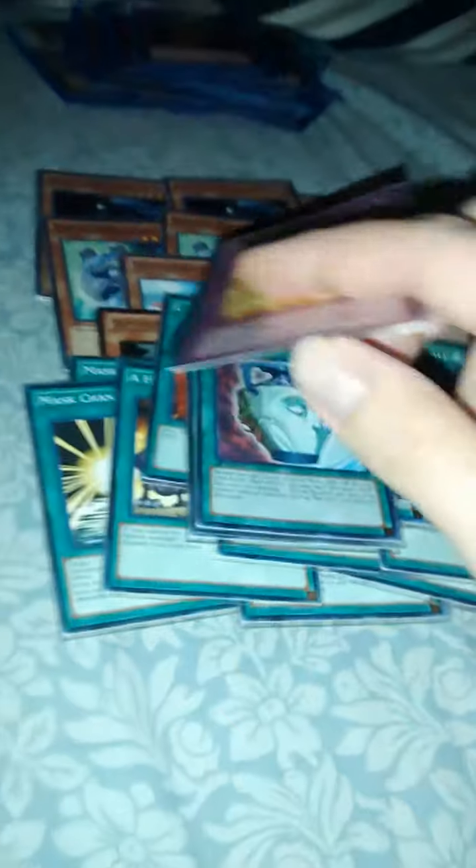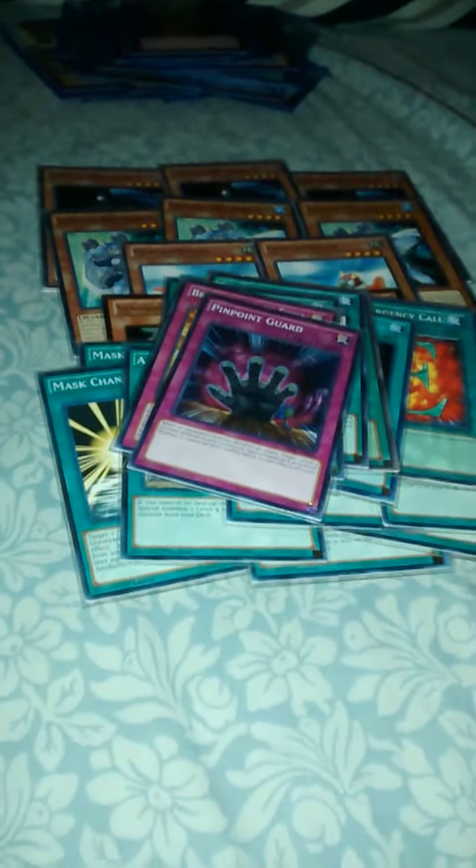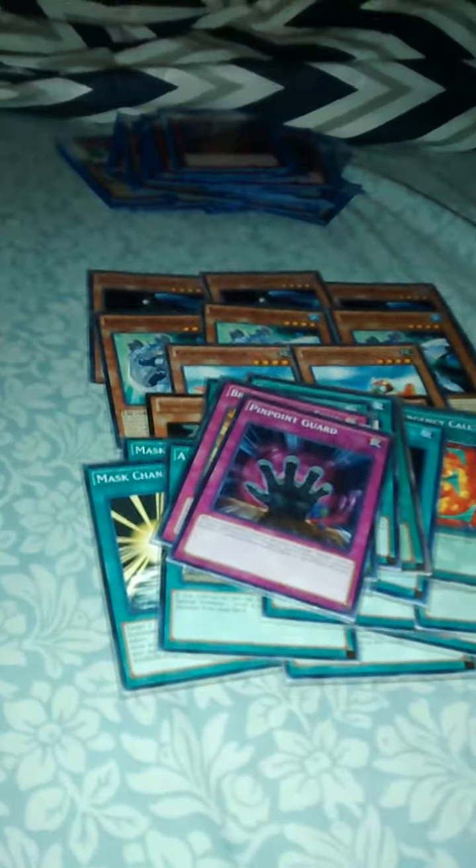Trap time. Breakthrough Skill. Pinpoint Guard, just to revive Shadow Mist and then we can get a Mass Change back from our deck. And also if we have a Mass Change face down we can just activate it and then go into Dark Law.